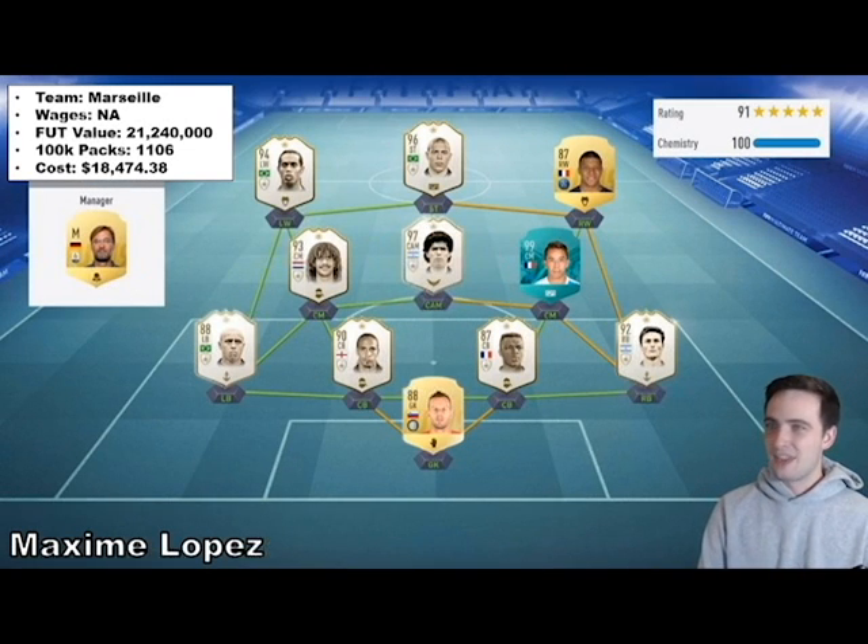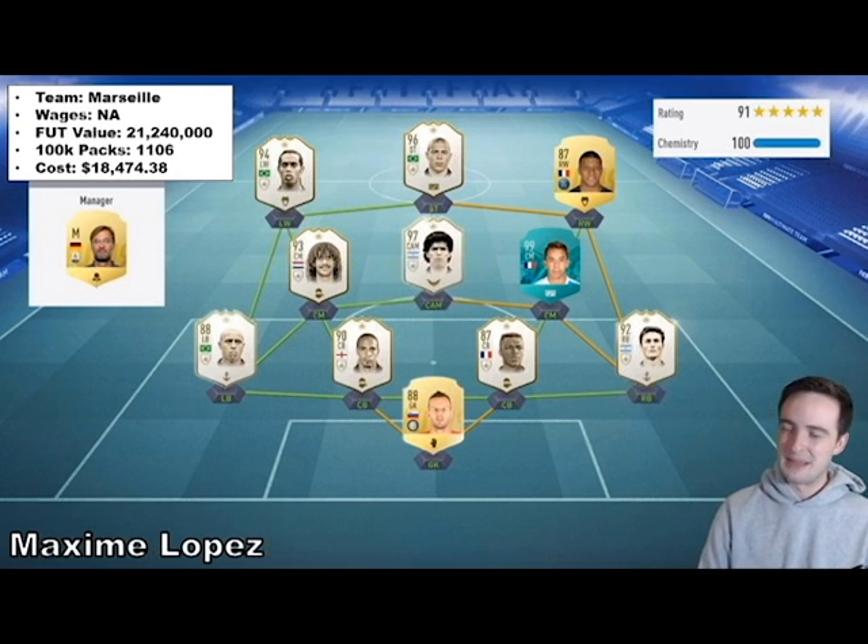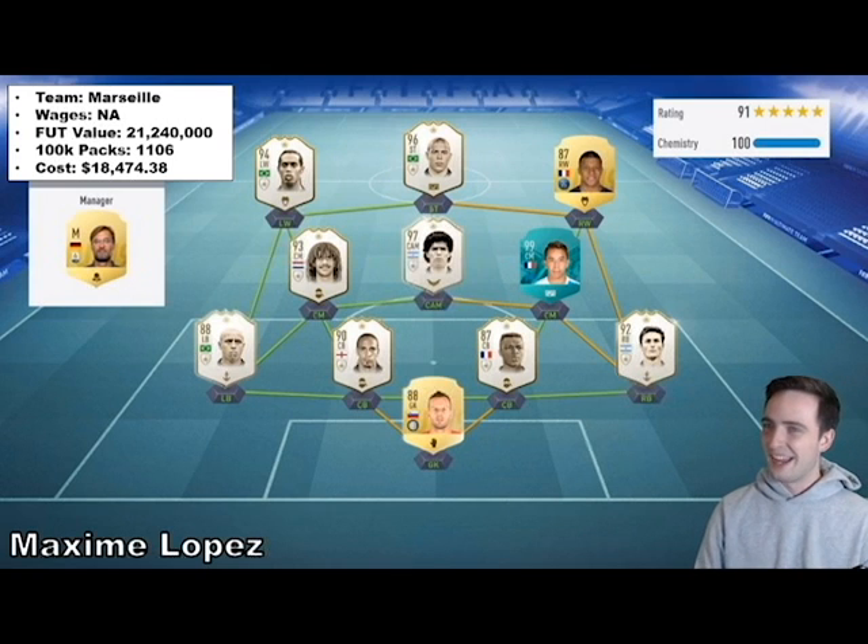Then we have Maxi Lopez — I think this is our second or third biggest spender. He's got a full team of icons except for Mbappe himself and then Danovich. $18,474 worth of 100k packs — well over 1,100 100k packs, specifically 1,106. Absolutely ridiculous — a 21 million coin team. Unbelievable.